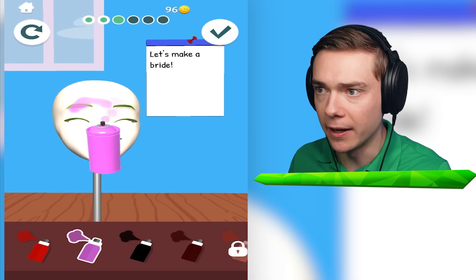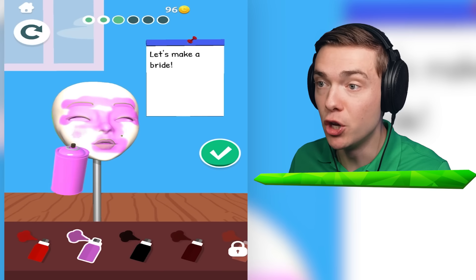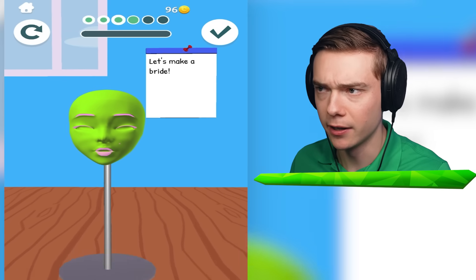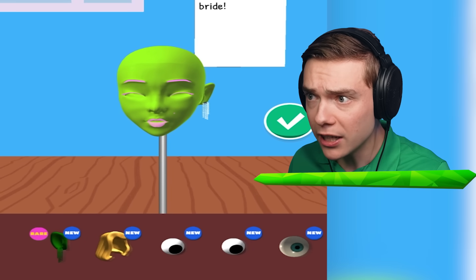Let's give it a lot of pink. I do wonder how we can unlock all these other colors - look how many there are. This one is gonna be beautiful. It's gonna be like a princess or something. Wait, it's gonna be a bride. Green ears? It says rare.